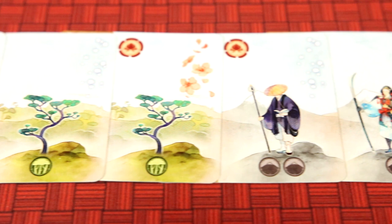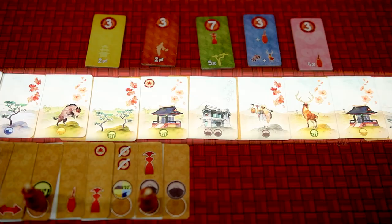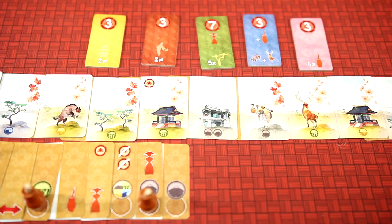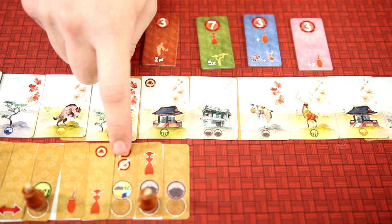The game will end once at least one player has 11 cards in their print, or when the deck runs out. Then players score: they will score one point for every card in their print, one point for the longest continuous season (shown in the top right of every print card), their diplomas, and then gain or lose points on their print and lesson cards. The player with the most points wins.